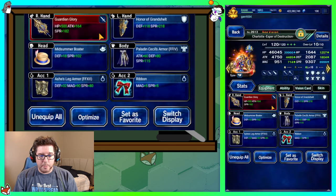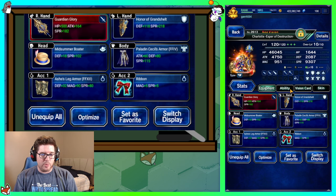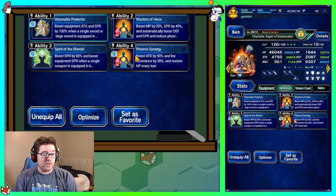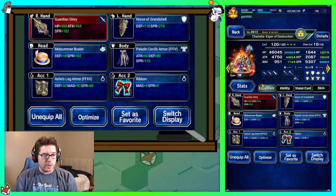Charlotte is geared primarily for spirit and HP — that's really all she needs. She's wearing Wisdom of S and also Phoenix Synergy just to give her some regen, so when she takes damage she can recover part of that. She's also our healer for this fight, so just make sure she's got HP and spirit and you'll be fine. Whatever vision card you have around works — I went with Sylvie's, which is free from the card exchange.